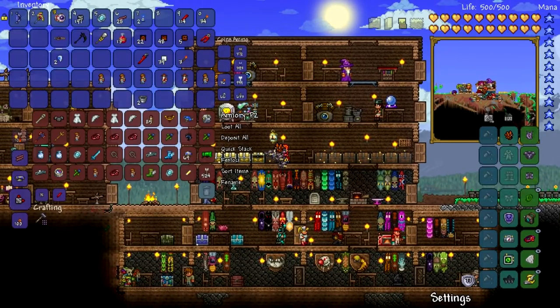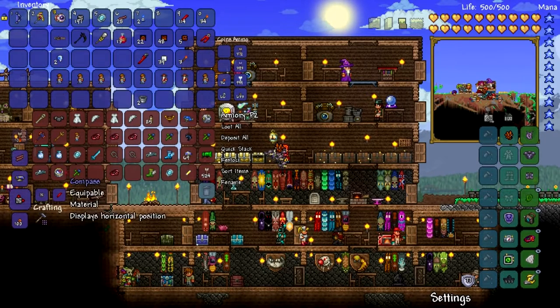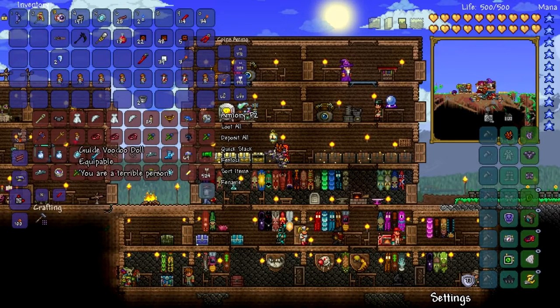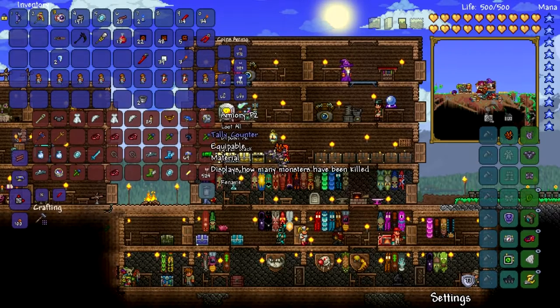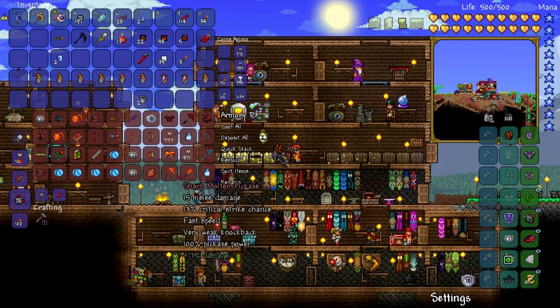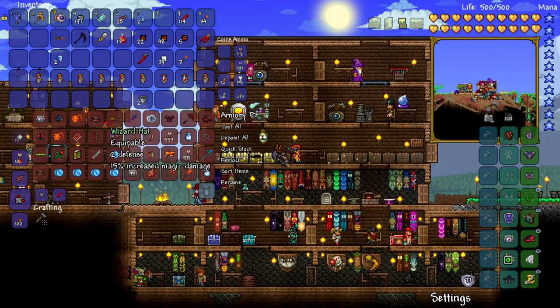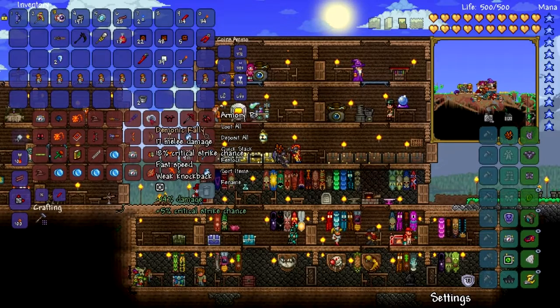Armory part two. Ancient cobalt helm sounds like it'd be helpful, but it is not. Oh nice, more guide voodoo dolls! I don't know how many times I have to kill the wall of flesh in order to get the emblems from him. So we'll just take as many as we can. Tally counter, spelunker — oh god, I know I've had multiple titan gloves. Did I sell them all? Maybe — I sure as heck hope not. I'd be very sad, very sad indubitably.